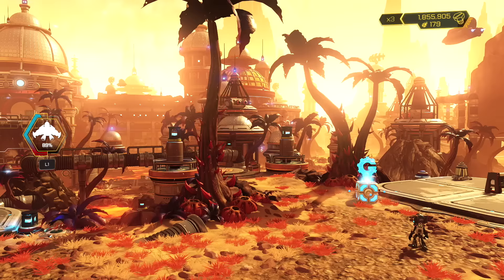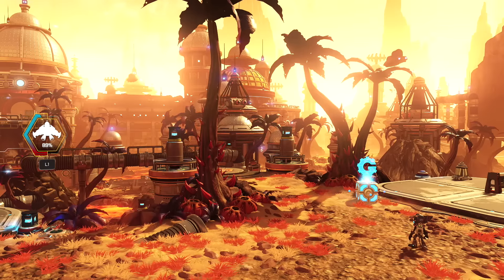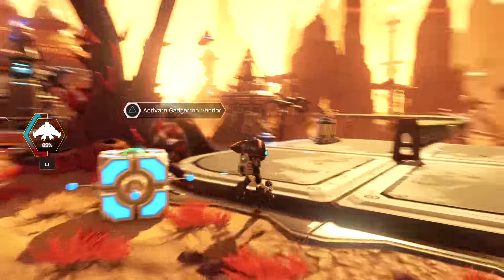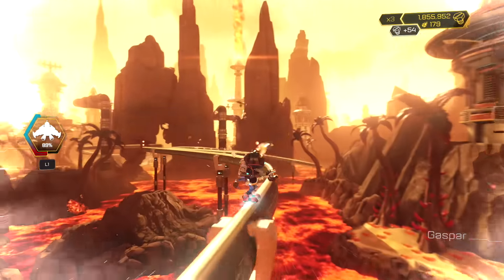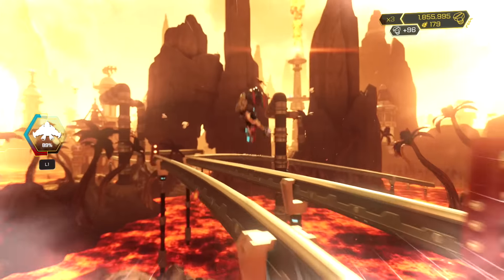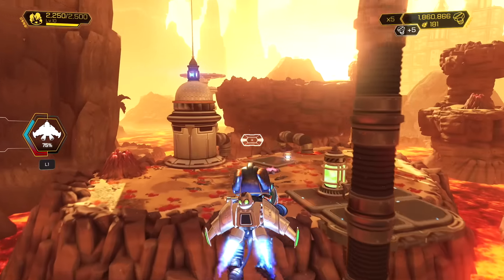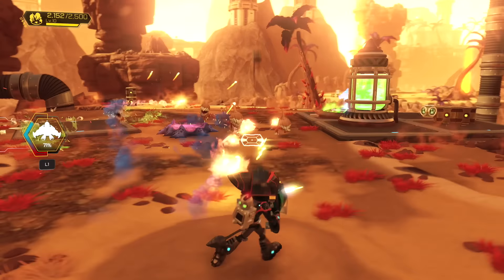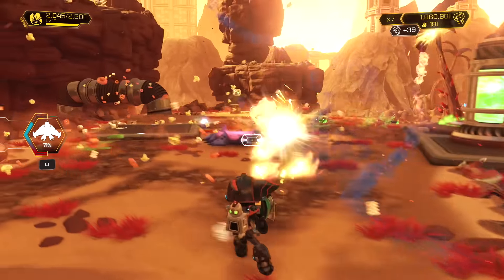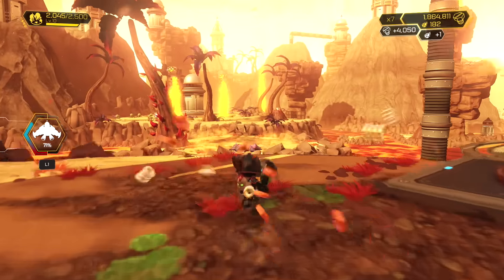It's also the same with Ratchet and Clank — also a stunning looking game on the original PlayStation 4, and it's still only 1080p at 30 frames per second on the Pro. There may be some extra added effects, maybe a more stable frame rate or better draw distance, but for me there's no difference whatsoever using a 1080p display while playing the Pro version.